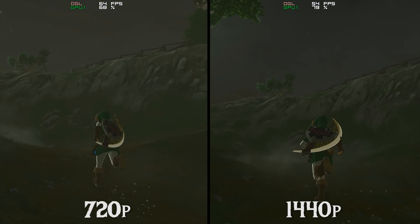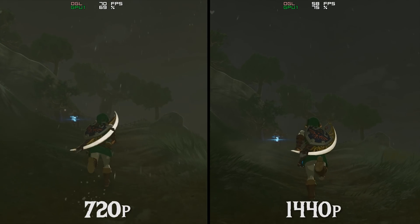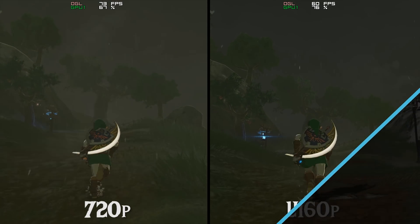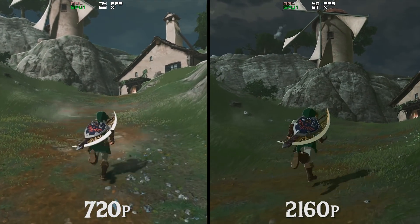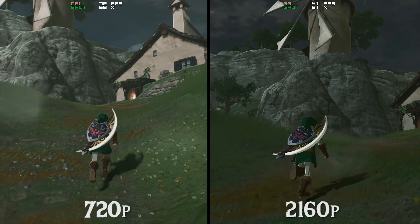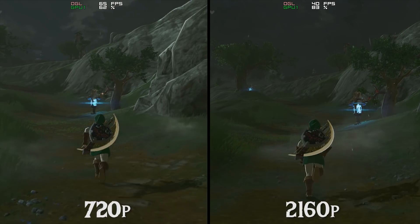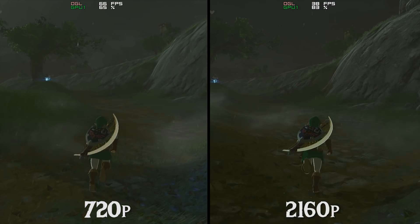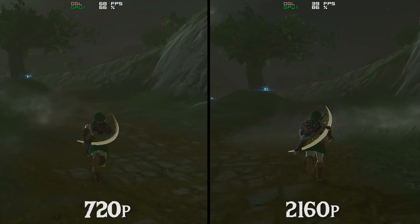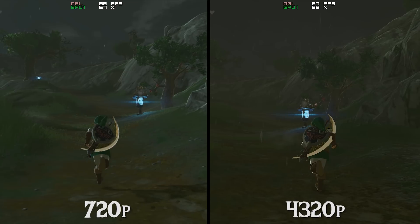Prior to Cemu 1.11.3 and these newly introduced multicore features, I saw basically no performance difference between 1440p and 2160p 4K resolutions when using either a 980 Ti, a GTX 970 or my GTX 1080. These new multicore features have however leveled the playing field somewhat, allowing Cemu users with older, lower clocked CPUs to get much better performance in The Legend of Zelda Breath of the Wild.